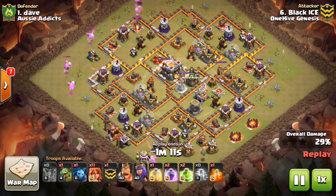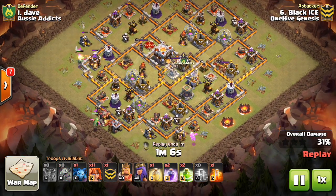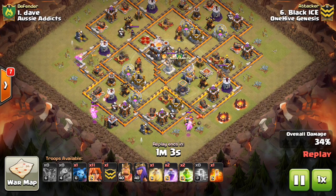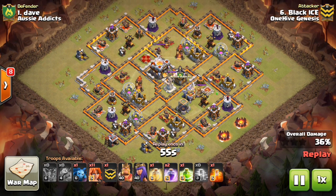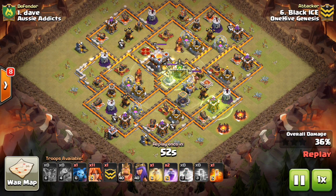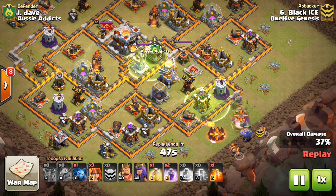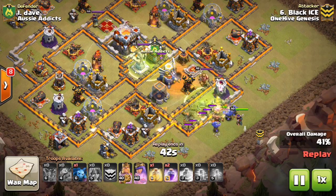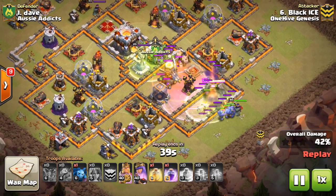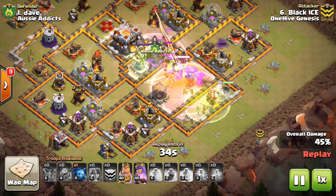The idea for almost any Town Hall 11 two-star attempt is you have to get the percentage, then you have to get the Town Hall - or vice versa. You have to get both and typically you do it through separate types of your attack. You don't do one big push because inside the base it's a lot harder to get percentage than outside the base. Notice how Black Ice leaves those two army camps up to draw his Valks in - you don't have to take out all of that because the Valks will get it. Just focus your Baby Dragons on what your kill squad won't get, because that's where the extra percentage will come from. I like how he drops the jump spells and poison down early - the biggest mistake is people dropping their spells too late.